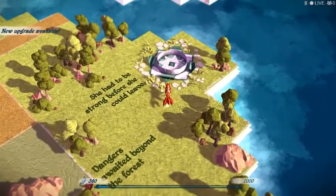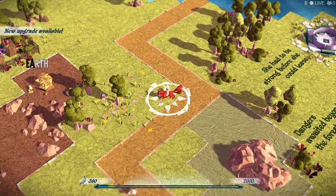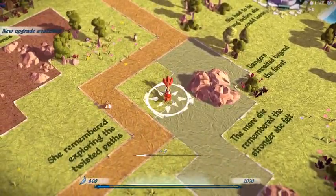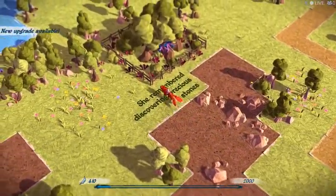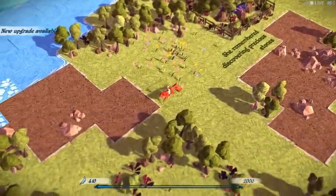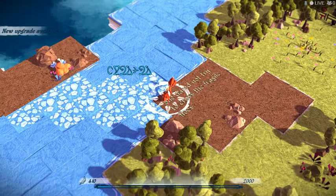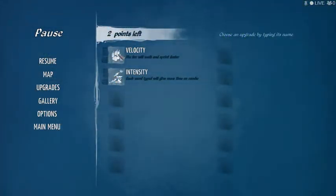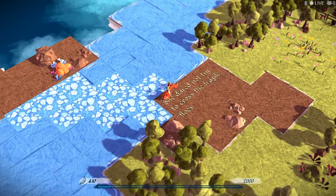I need more points or energy or whatever that is in order to open that up. Bunny! She remembered discovering precious stones. She dared not try to cross the fragile flows. Interesting. Velocity — walk and sprint faster, each word typed will give more time on combo.